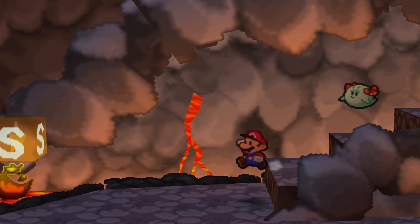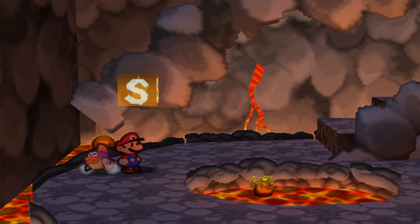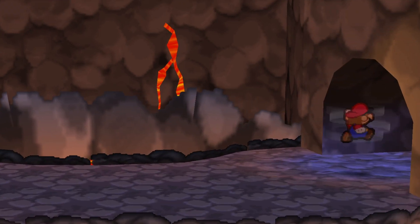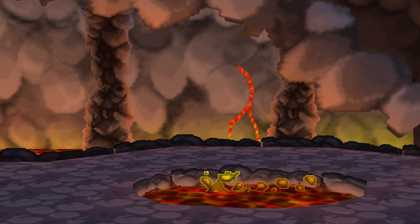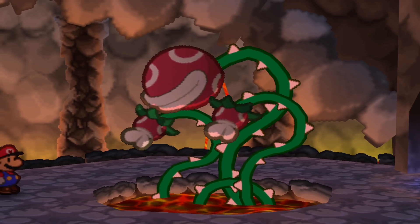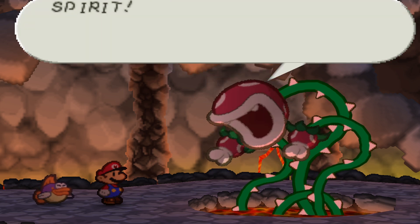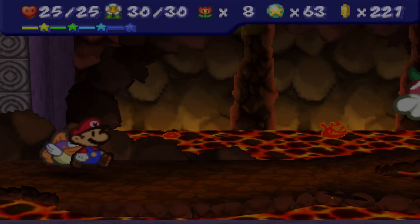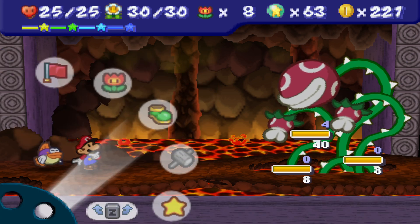And we made it back. We kind of did that just fine - we have all of our life and everything. I don't want Bo out, so I'm going to save like this. I want to say I have plenty of items for this, but I don't really know. We're going to take on this boss again, and I want to say we have everything we need to beat the boss. We have Peekaboo, so we don't have to worry about that.